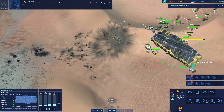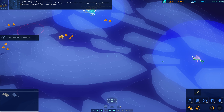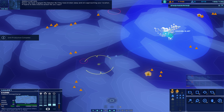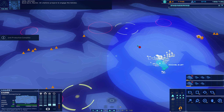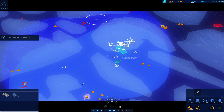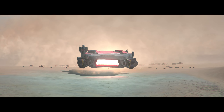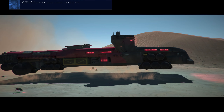Fleet intel — I've managed to clean up the Sakala transmission. It's not perfect, but it's the best it's going to get. To PC: we've engaged the Ashoka, but they have broken away and are approaching your location. Prepare to take evasive action. Do you copy? Spider approaching — we are in pursuit. Good work, Rachel. All stations, prepare to engage the Ashoka. Hostile carrier visually authenticated — displace to that CU field. Enemy carrier detected, moving fast on our location. The Ashoka has arrived.